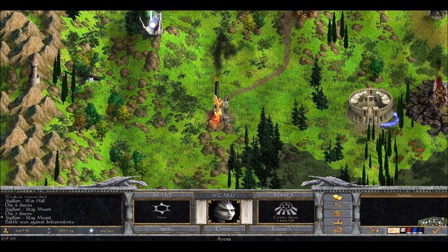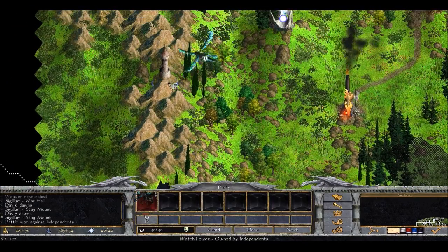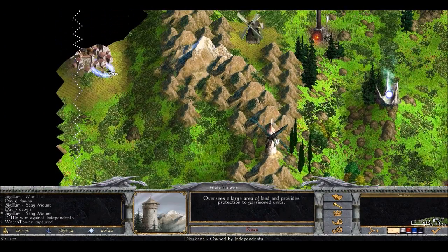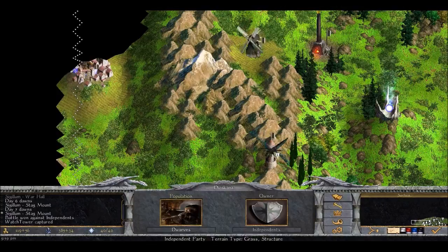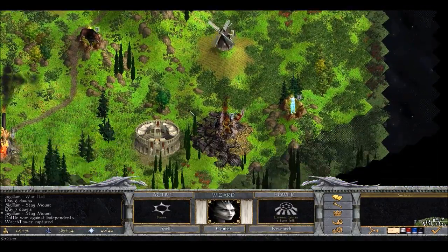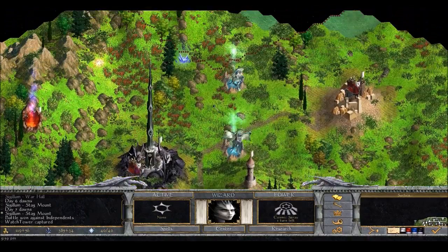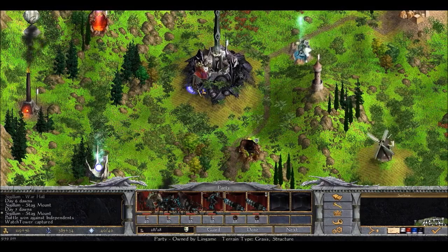Isn't it nice how we are problem solvers like this. Anyway, let's grab this watchtower. There's another independent city here - we might want to try and capture it before somebody else does. Where is the army? Okay, this is healthy enough - we can launch the next attack.